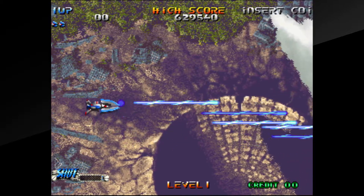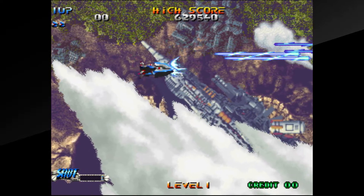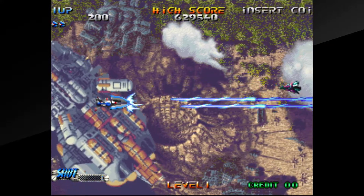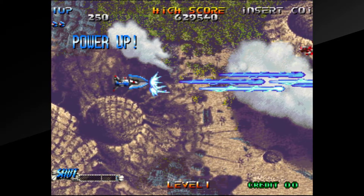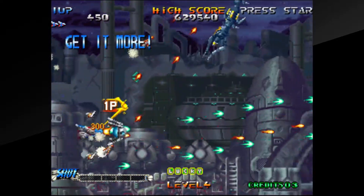The controls are simple. With the standard settings, one button is for shooting, but if it's held down then it's used for powering up and releasing a charged shot. If you delve into the settings and turn on auto fire — which is highly recommended for the sake of Joy-Con buttons if nothing else — then one button is dedicated to auto-firing normal shots while the other is for charging the power up. There are plenty of power-ups to collect to increase your firepower, as well as the length of time you can charge a shot up.